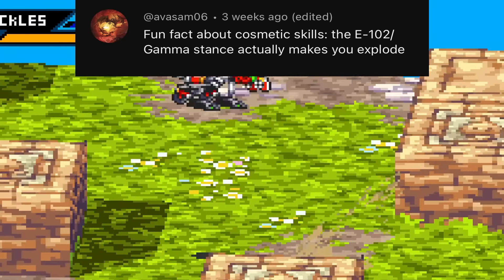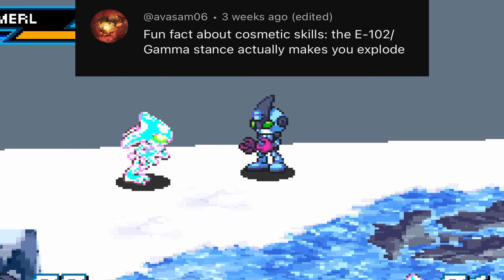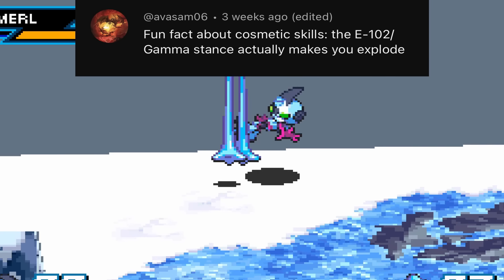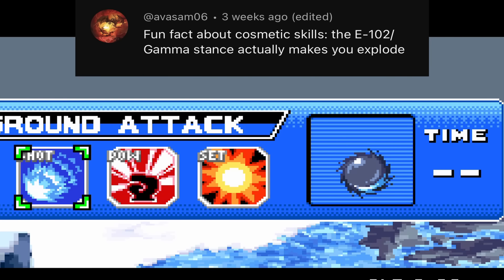Anywho, first of which: Gamma will explode when he loses all of his health. If we choose Gamma's fighting pose, it will allow Emerald to also explode when he faints. That totally makes perfect sense, and I'm ashamed to say that I never would have thought of that.